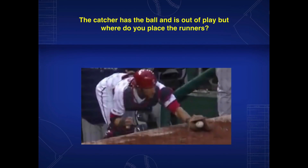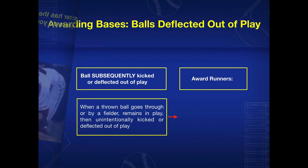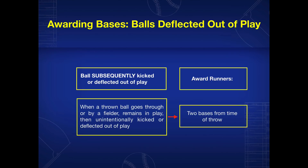So we know this: the catcher has the ball and is out of play, but how do you place the runners? Well, on balls that are deflected out of play — when a thrown ball goes through or by a fielder, remains in play, and then unintentionally kicked or deflected out of play, just like in this play — the award is two bases from the time of throw for all the runners.